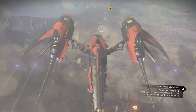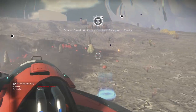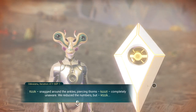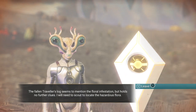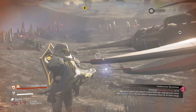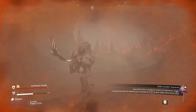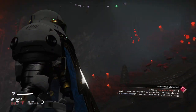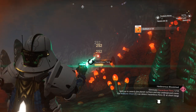Let's see what this digitizes. The fallen traveler's log mentions the flora infestation but holds no further clues - we'll need to scout the location to find the hazardous flora. The best part about this is that we happen to be right next to a cave. The hazardous flora resides here and you're protected from the elements. All you need to do is look for the hazardous flora - it's very dangerous if you walk into their gases. There they are right there. One. Two. We've already got two down.